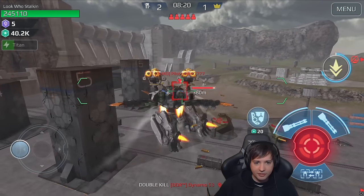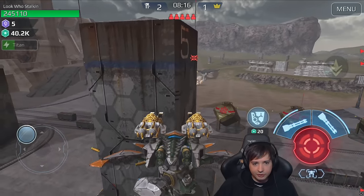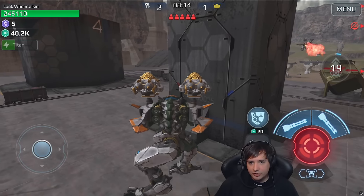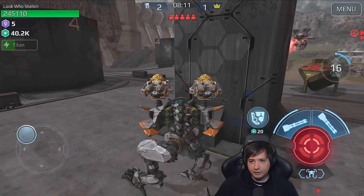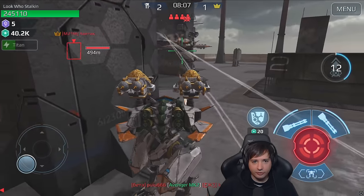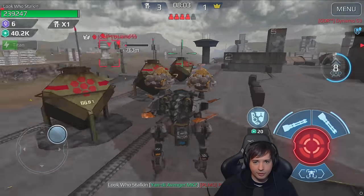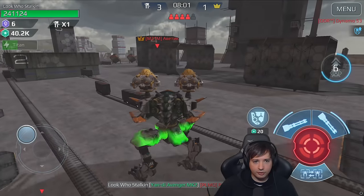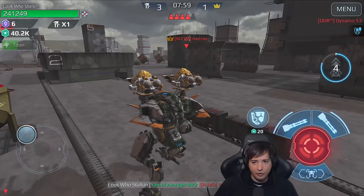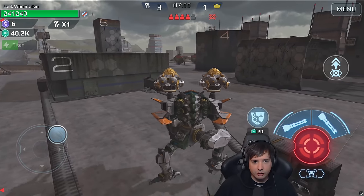Let's make this guy do his stealth flight. Very gently lowering ourselves behind the cover. He's coming this way, we're gonna go the other way then. So there he is — boom. We've got three kills, we're first so far, but we've only gotten half of what we need to get to our Titan.